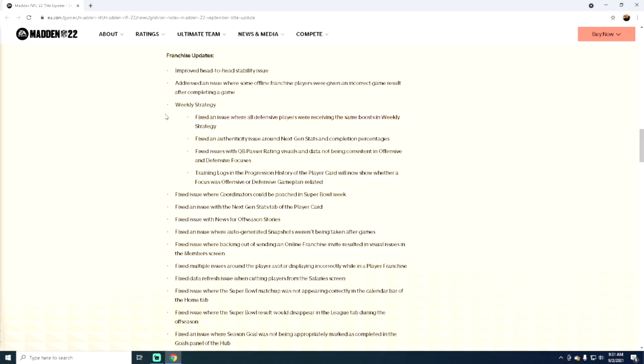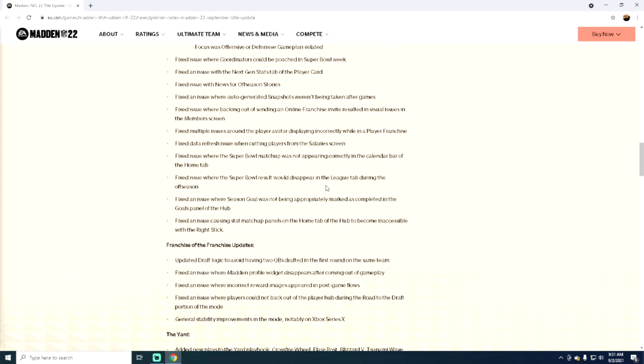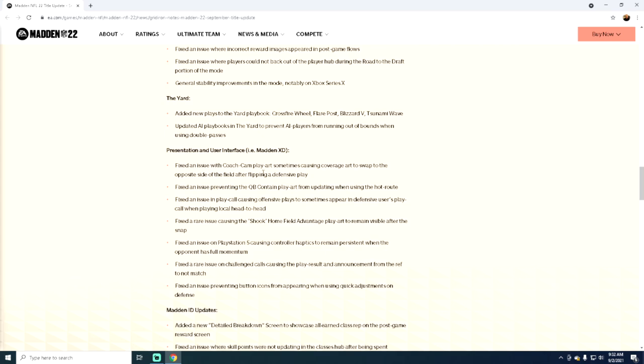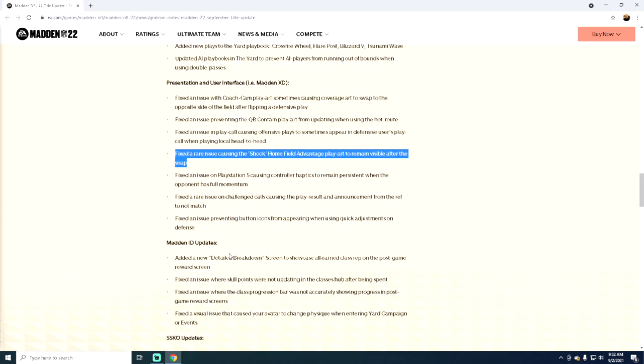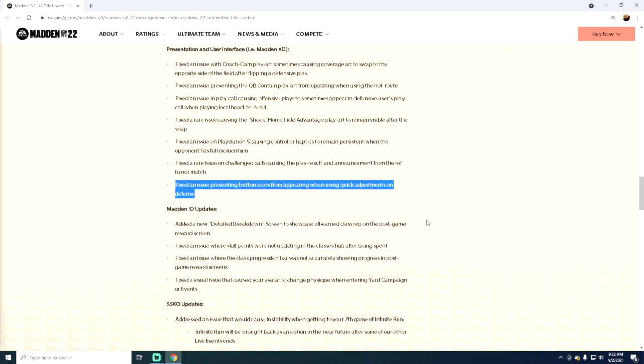They fixed a bunch of stuff for franchise — great for them, not a big deal to me as I'm not a franchise guy. They also fixed an issue preventing QB contain play art from updating when using the hot route, fixed an issue with coach cam play art sometimes causing coverage art to flip, and fixed an issue in play call causing offensive plays to sometimes appear in the defense's user call. They also fixed an issue preventing button icons from appearing when using quick adjustments — fixing bugs, but not fixing the big issues.